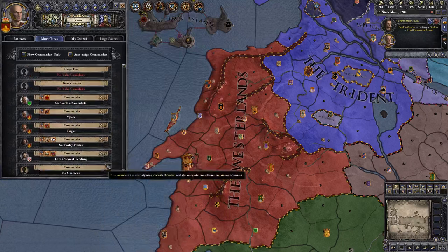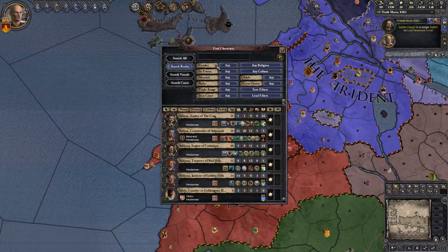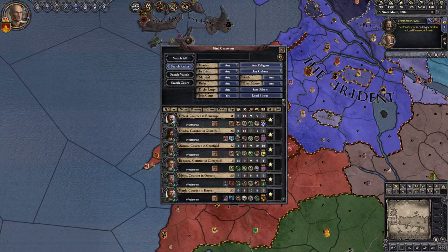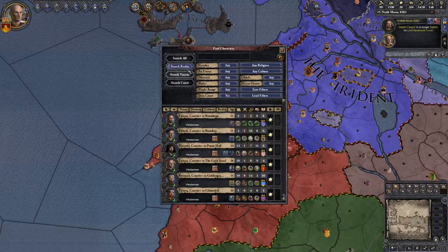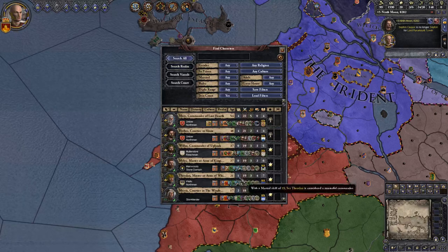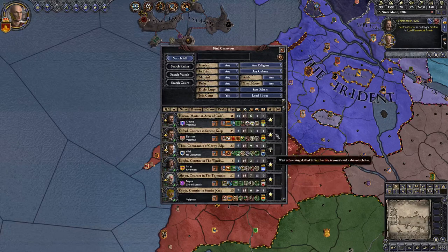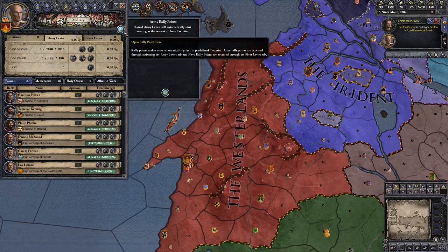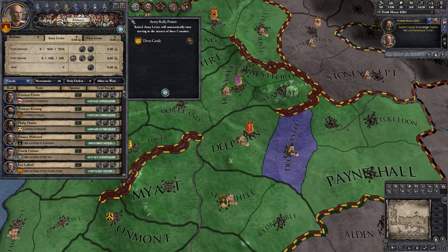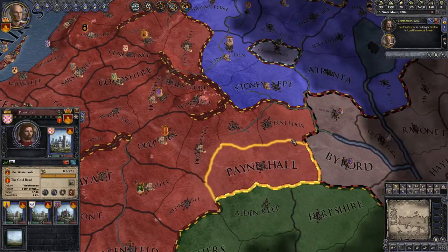Let's get Jerrion to be the court educator instead. As for commanders, let's get Roland on here. Let's see if we can invite somebody else to court — there are a couple of Umbers, a Mullendore, and Woody Wells, but nobody I really like. We're also going to want a rally point around Drox Castle, or just go straight for Payne Hall — let's move everyone straight to Payne Hall and rally the troops there.